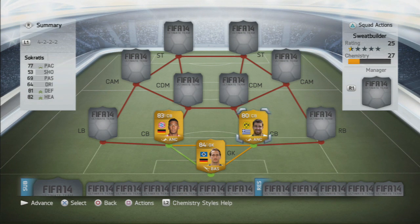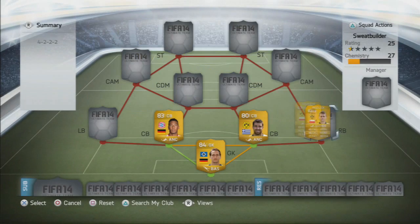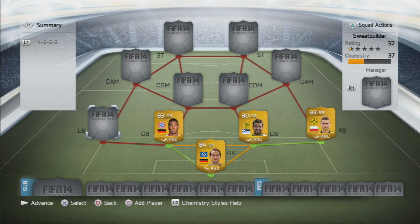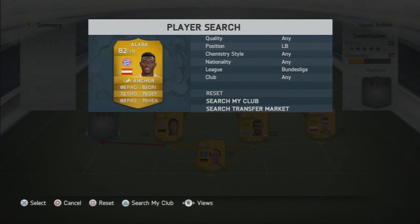Could have gone with any Dortmund centre back in that spot but we did go with Sokratis. Now the right back is Piszczek and he is one of the best right backs in the game — a great player to get your hands on. He's got 85 pace, good strength and height, and also good defending, heading, dribbling and passing, which are the main stats you need as a right or left back.